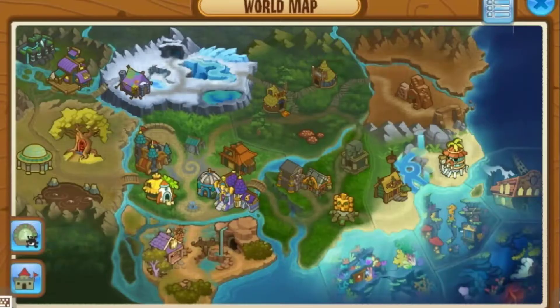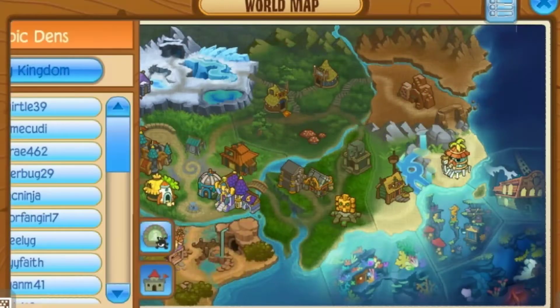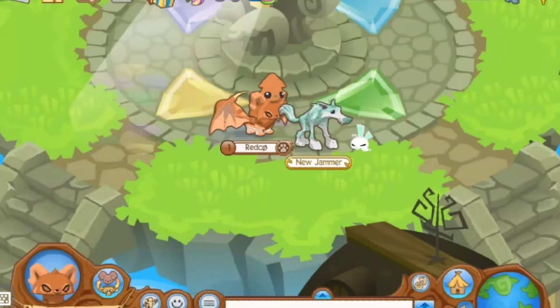First, Jammers, what you want to do is come onto the world map. Come down to the bottom left, click on Dens, and then from there click on Sky Kingdom.